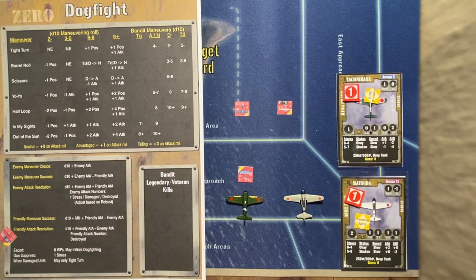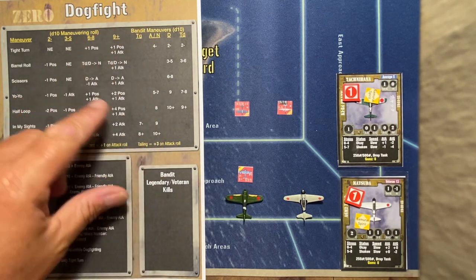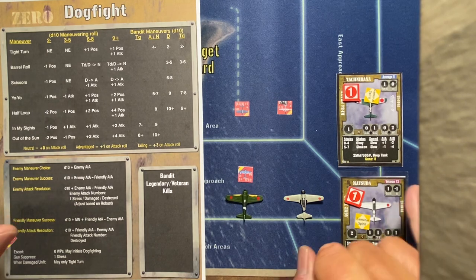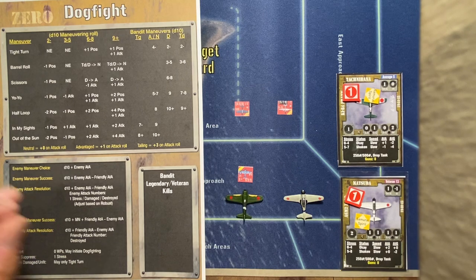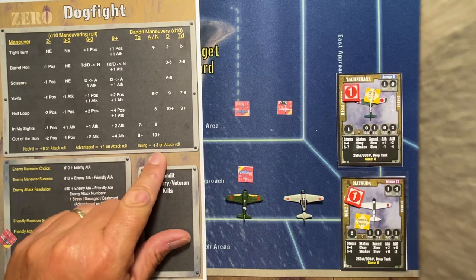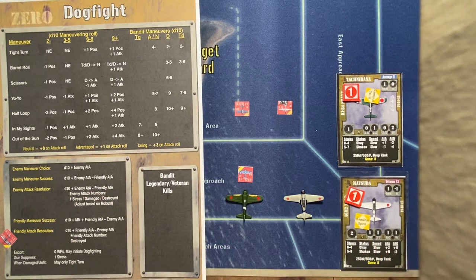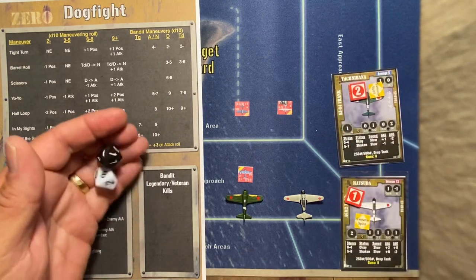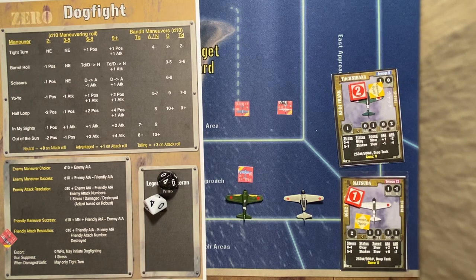Now the slow pilots get to attack. Taknibana has a very good shot — he's tailing the F4F. He's not going to maneuver; he's going straight in. He's plus one ATA and the F4F is zero, so plus one — plus an additional plus three for tailing, making him plus four on his attack roll. He needs an eight to kill. Using his aggression for two shakes, he rolls two fours. Plus four is just enough to shoot down the F4F Wildcat.